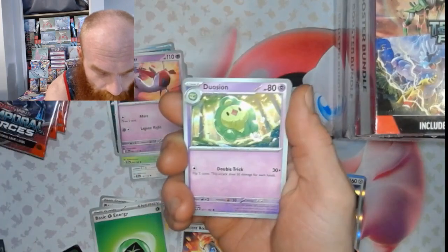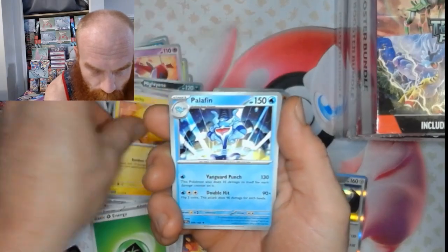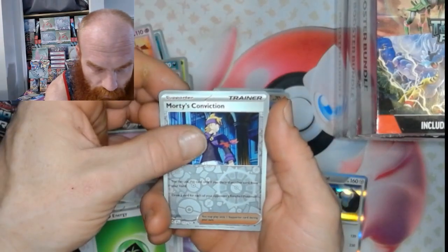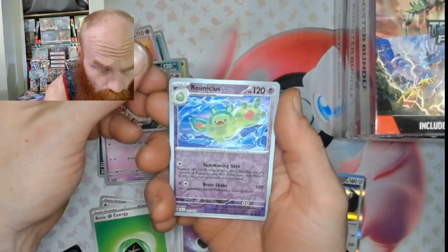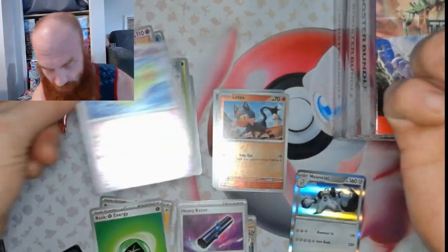Pack two: Marin, Duosion, Haunter, Pikachu, Palafin, Scream Tail, Heavy Baton, Morty's Conviction reverse, Reuniclus, Reuniclus, and a Gengar EX — double rare!